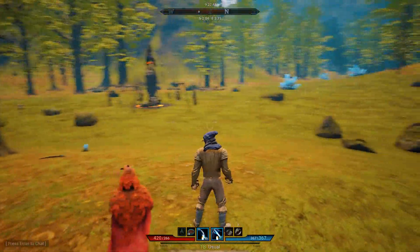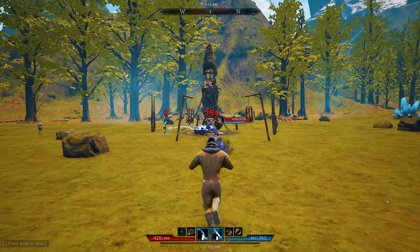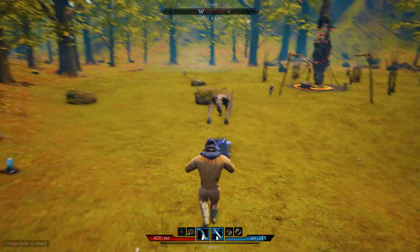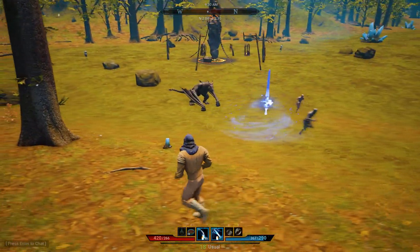The Conduction spell — let me show you right now — is going to be like this, and it just attacks everything. Conduction is the one that jumps between animals or creatures and damages everything around it. And then, of course, you have Concentrated Storm, which is your next one, right here.